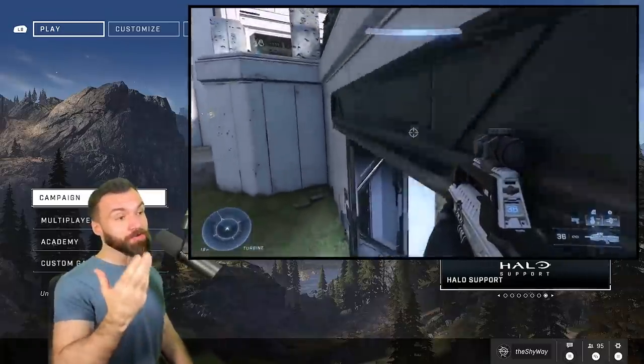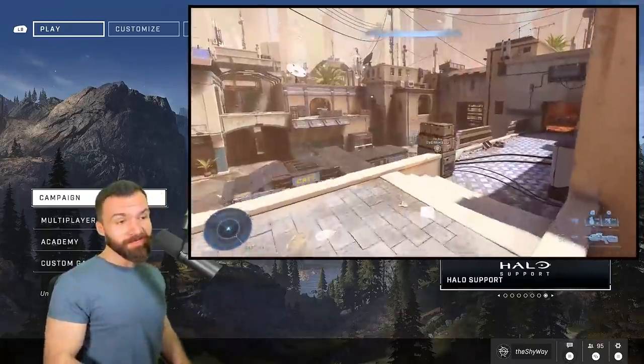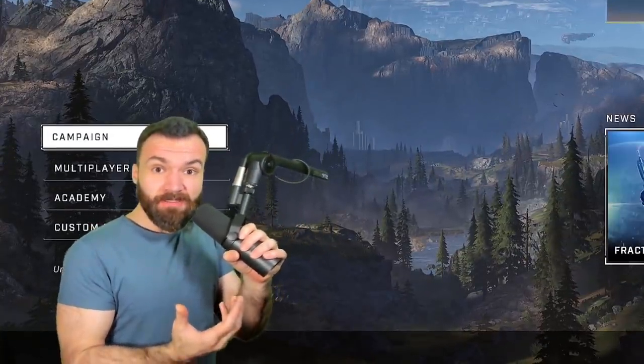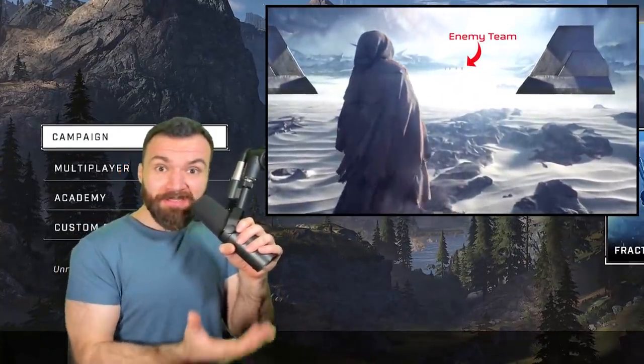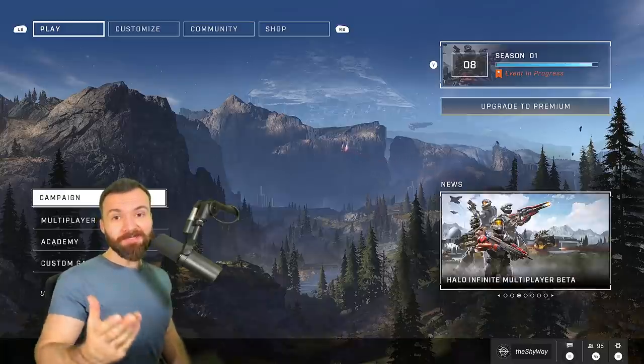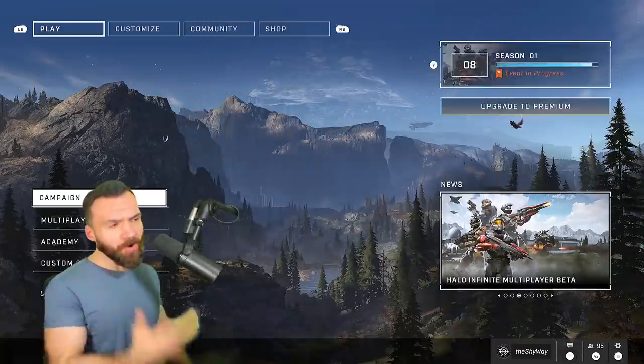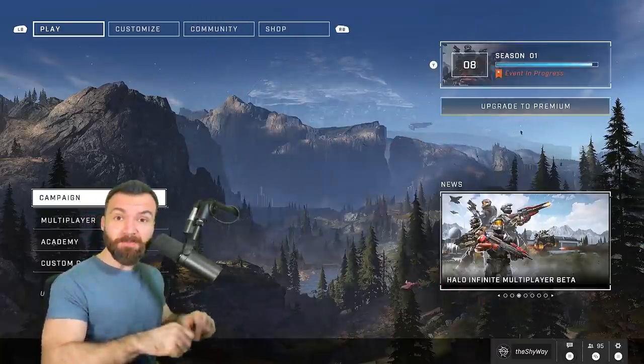In today's video, I'm going to break down the most important skill jumps across every ranked map in Halo Infinite, except for Behemoth, because I don't like Behemoth. Why is it in the ranked playlist? It's too big. So that leaves us with Live Fire, Aquarius, Streets, Bizarre, and Recharge in that order, all of which I've organized for you in the play bar.